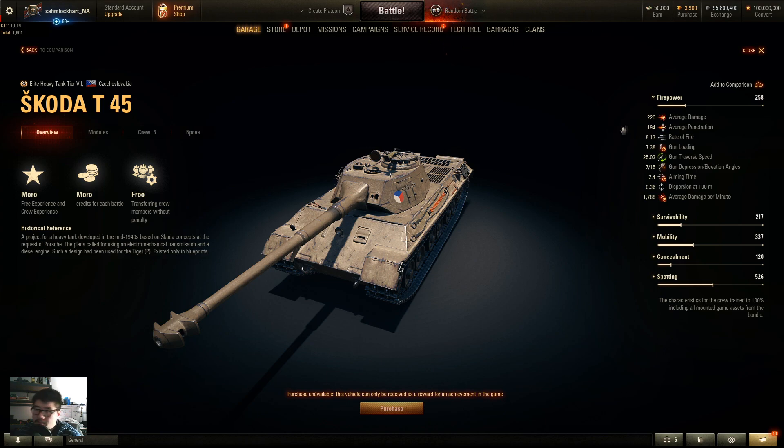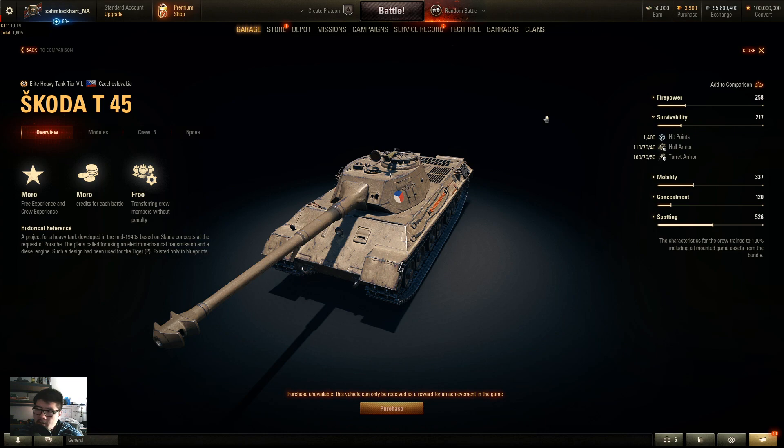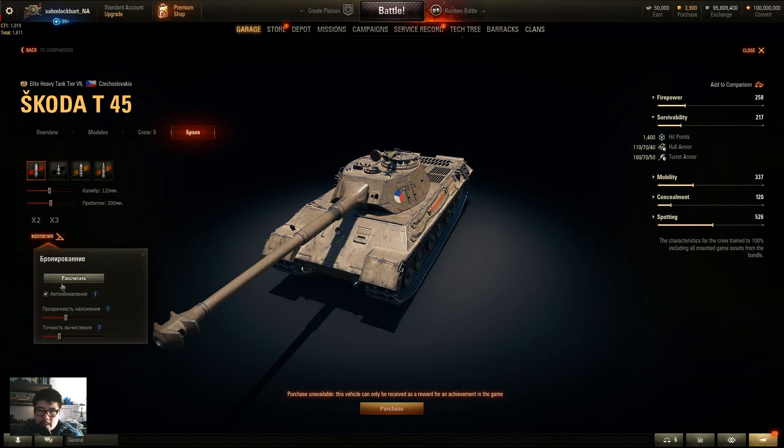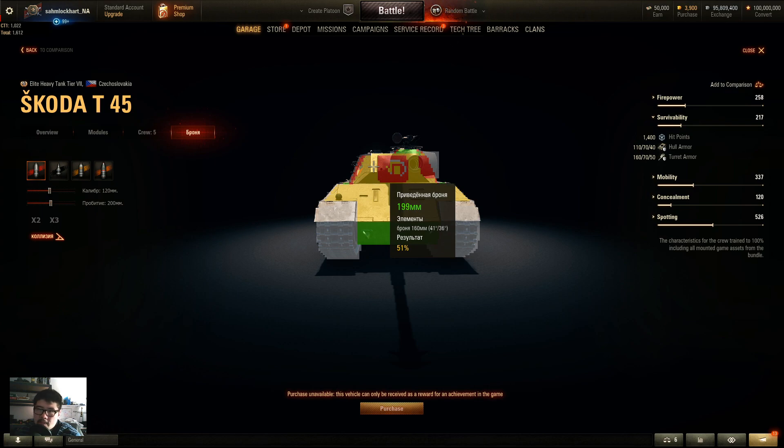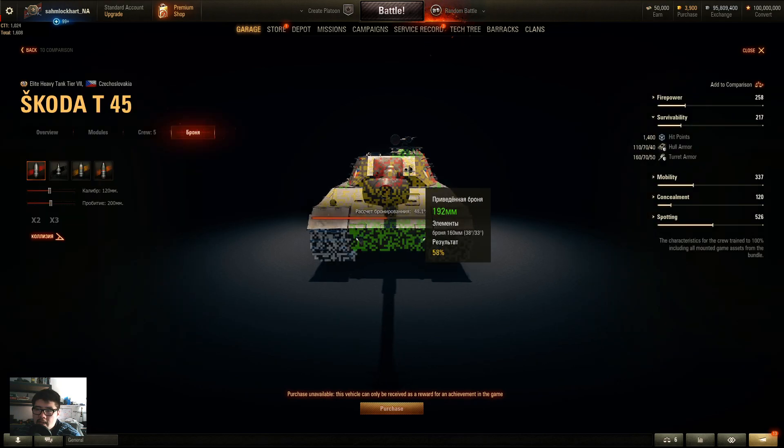The gun is average, reminiscent of the VK 4503H — slightly underperforming compared to the Tiger 1 but with a little more armor as the trade-off. The tank has 1400 HP, 110mm hull front, and 160mm at the cleft turret cheeks. The upper plate is around 167-165mm, which is not bad at tier 7. The lower plate is about 130mm, so most medium tanks and tank destroyers won't have much trouble penning it.